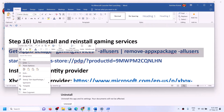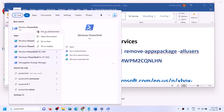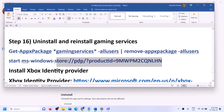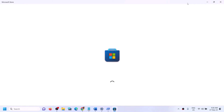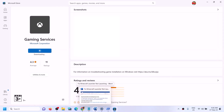The next step is to uninstall and reinstall Gaming Services. Copy the first command from the video description, open PowerShell as administrator, paste the command, and hit Enter — this will uninstall Gaming Services. Then copy the second command, paste it in the same PowerShell window, and hit Enter. This will open the Microsoft Store where you will see Gaming Services. Click Install, click Yes to allow, and let the download complete.